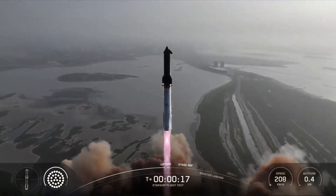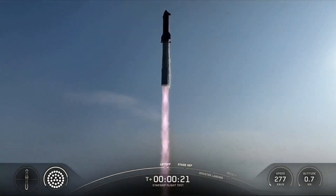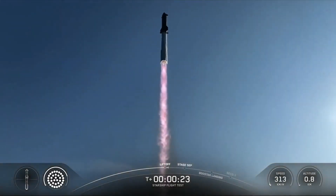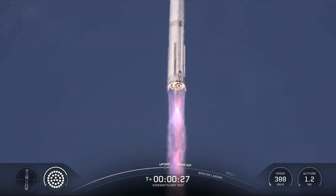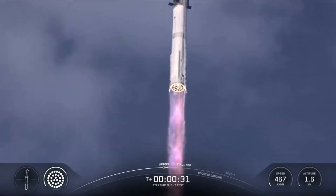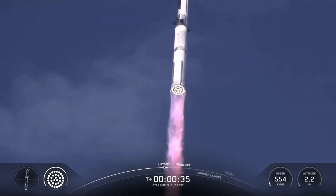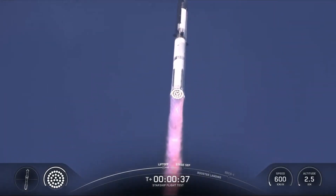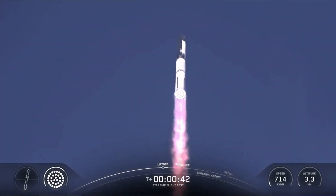Now we're just about a minute away from shutting down those engines on the booster. This booster is flying for its second time today. Hot staging coming up in a little under a minute. We're going to see all but the three center engines turn off on the booster — our version of MECO, most engines cut off — and then just a few seconds later, hoping to see six engines ignite on ship to push it away.